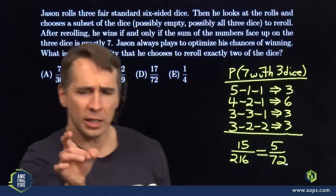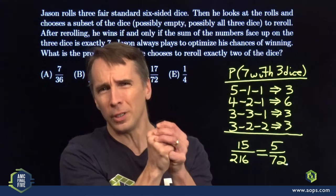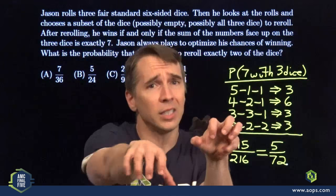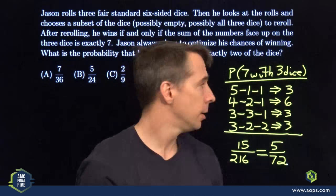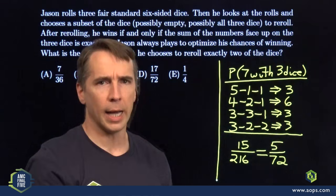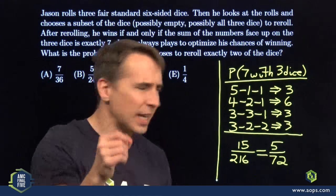So if he leaves a die out there and picks up the other two, the probability he's going to win rolling those other two has to be more than 5/72 — otherwise he'd pick up that third die as well and roll all three again. Now we're ready to start thinking about when would he ever just leave one die out there. Let's think about the possibilities for what that die could be.